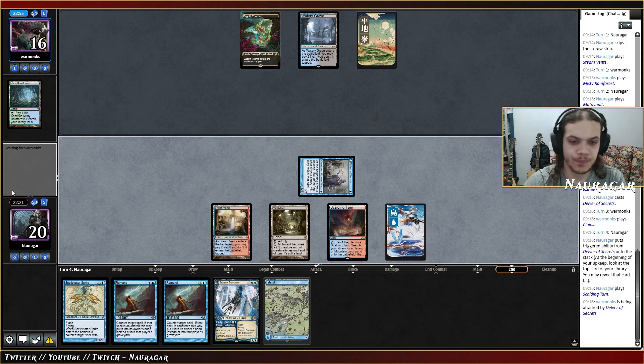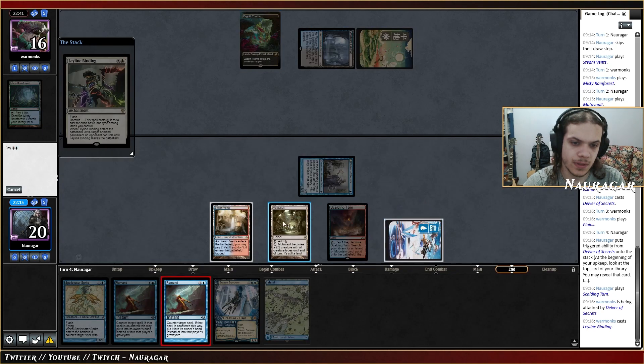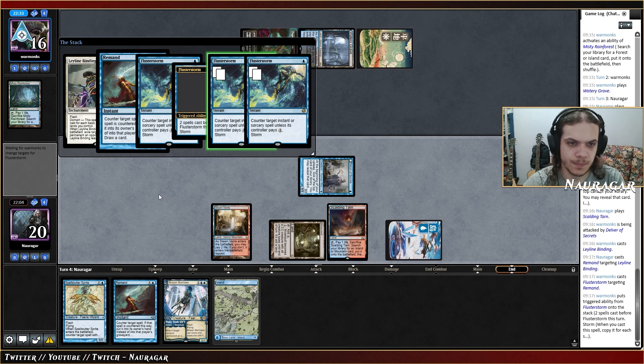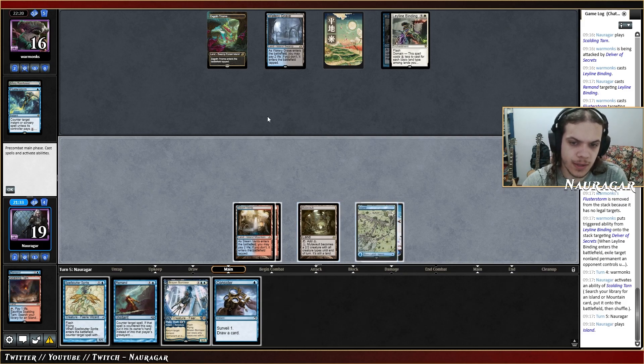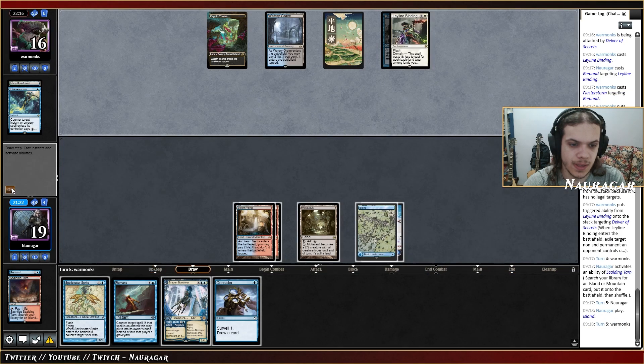This could be a Binding. I want to Remand this because they wasted two mana. I'm going to Remand again during their turn. Fluster — okay, that's fine. They're not casting anything again and they missed a land drop, which is pretty good for me. I could attack with the Mutavault. I want my mana to cast Consider, maybe Remand, maybe Spell Stutter Sprite, so I'll just wait.